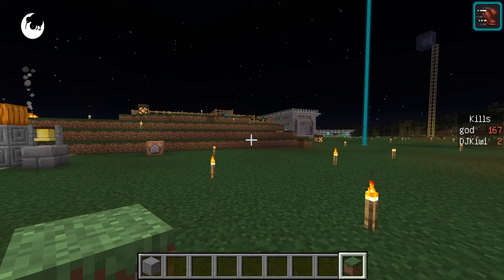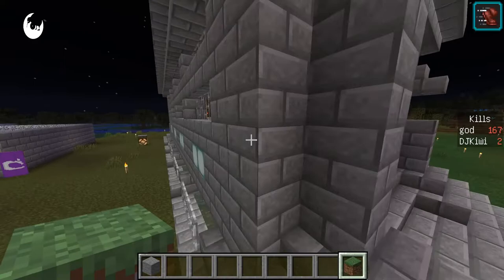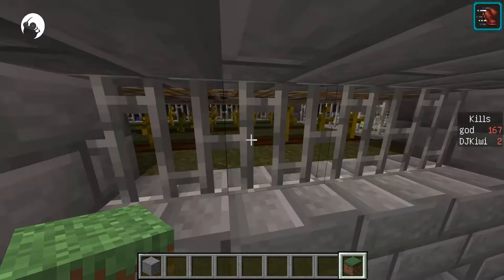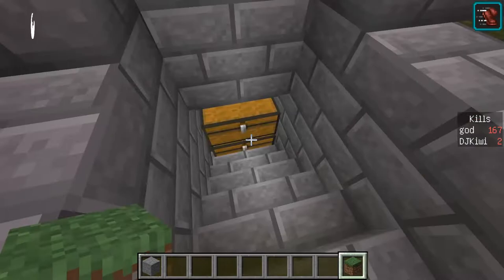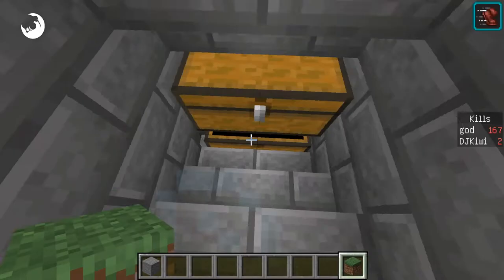The first thing I'll show you is this automated farm here. It's a bit noisy. This is an automated farm — it produces melons and pumpkins automatically, so you don't have to do anything.